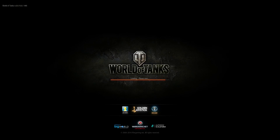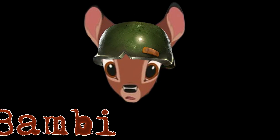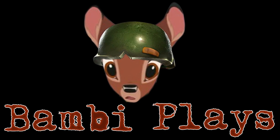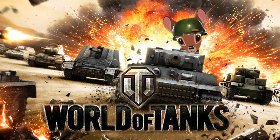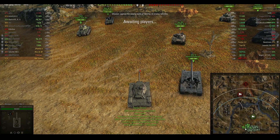Welcome back to World of Tanks, everybody! Let's get to it! We've got a match on Tundra. I'm in my tier 7 M41 Walker Bulldog, one of only two tier 7s in this game, so we're very much bottom tier. For scouts that just means more XP, and we have a fairly decent game, or at least I do.